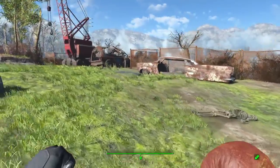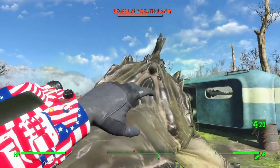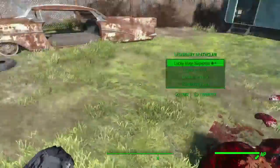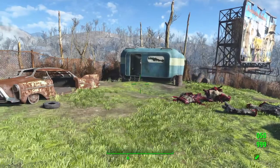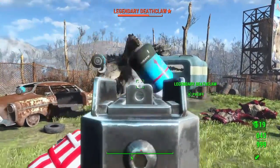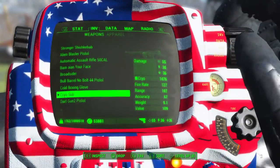Cold boxing glove — that one was not in the base game. Cryo submachine gun — not in the base game. Does 55 damage, 36 electrical, and 36 cryo damage. It will freeze anything with a small size, and obviously those blue cryo effects are visible.